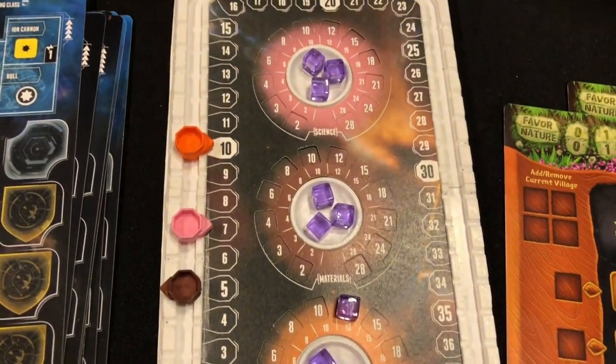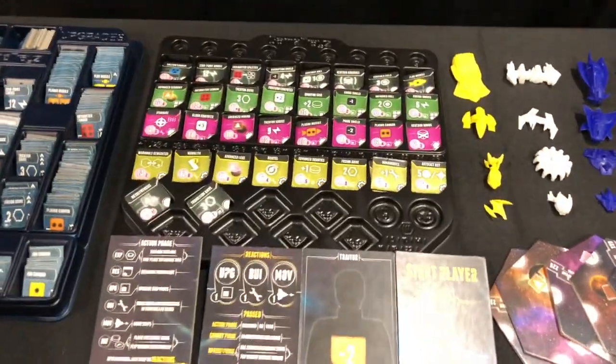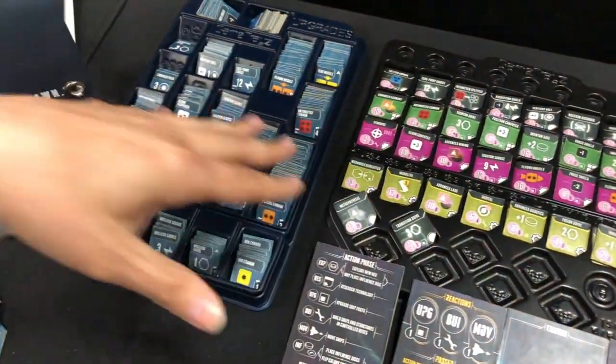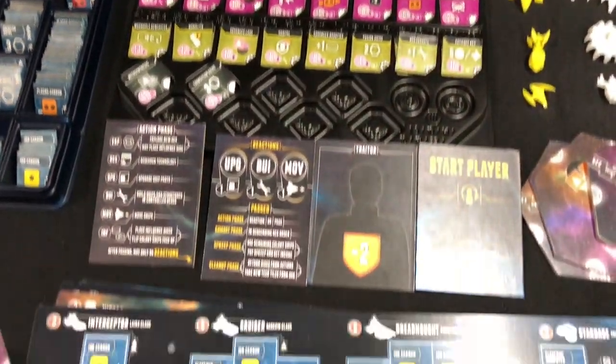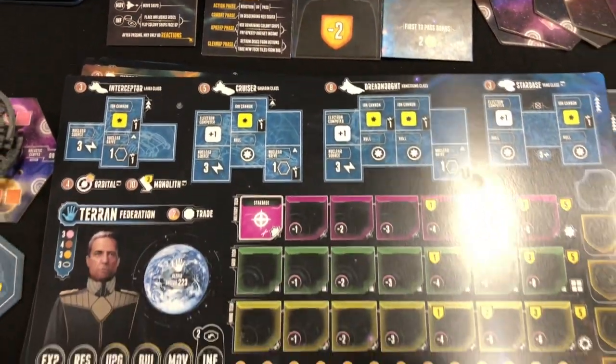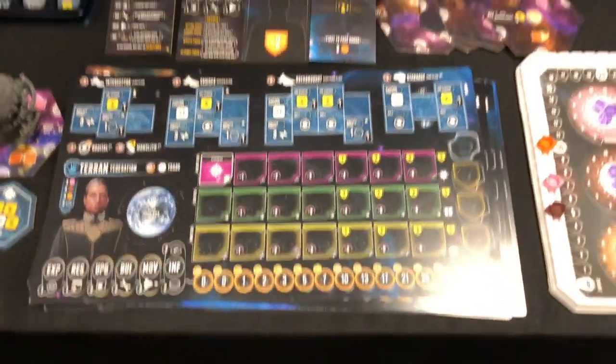He's making custom game trays — these are not the final ones, these are just borrowed from the original Eclipse. But he's going to be making custom ones that have lids with storage, which is incredible so components don't get all over the box. Anybody who's set up this game before knows it's a bear, but it's so worth it. Great game.